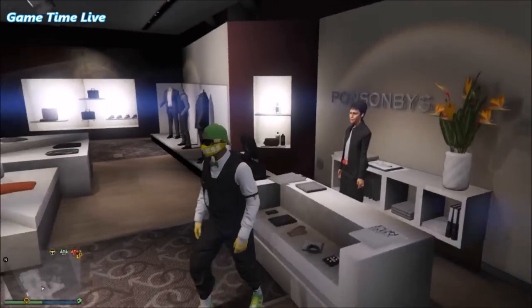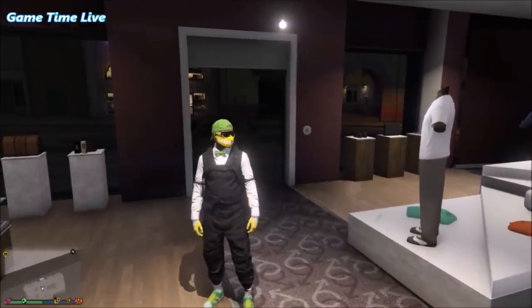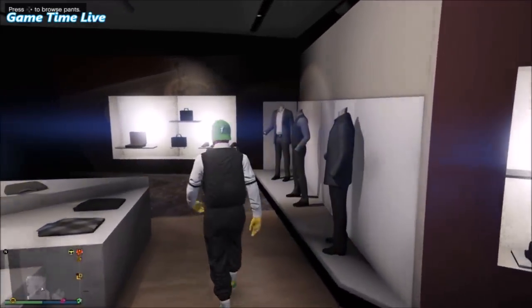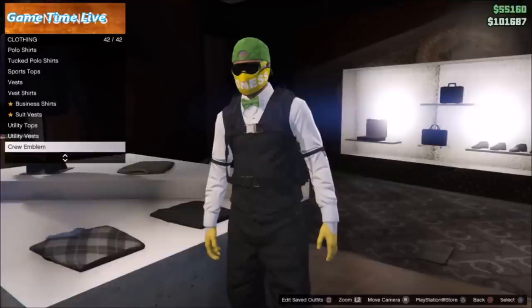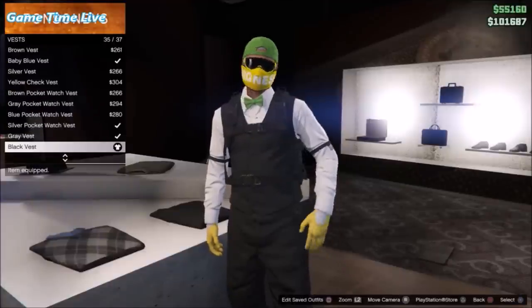For this first outfit we will need the black joggers. I will leave a video link in the description on how you can obtain these joggers, and we will also need it for the rest of the outfit. Once you've got your black joggers, you want to go to the clothes store, go into the tops, go to the vests, and apply the black vest.